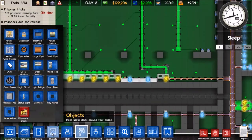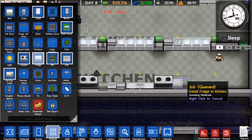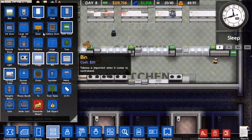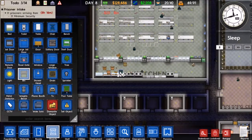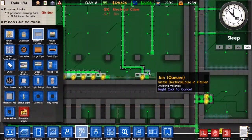Let's get some more fridges - it looks like we need a few more fridges. I'll get one more fridge and also a bin in here. We'll hook that up with power.